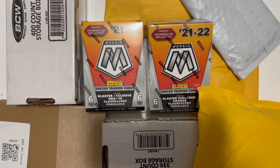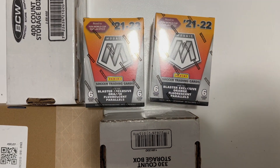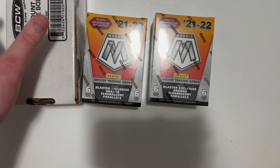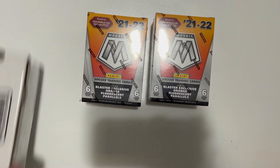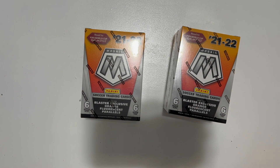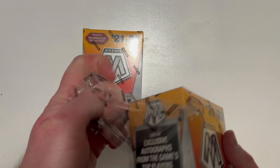For today's episode we've got two blaster boxes from Road to the World Cup and about seven or so eBay and Whatnot packages — I have no idea what's in them, so your guess is as good as mine. Last episode we got a little disappointment on a CR7 2014 Panini Prism World Cup card, so hopefully we'll get a bounce back and finally find our autograph card from the blaster box.